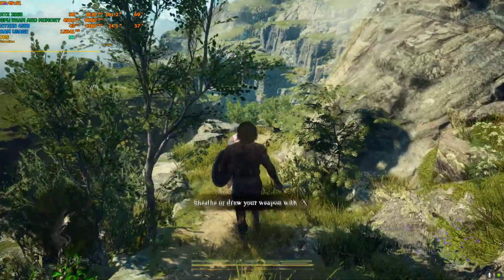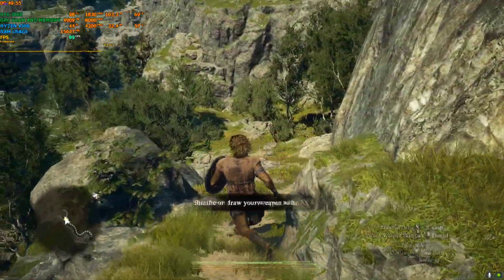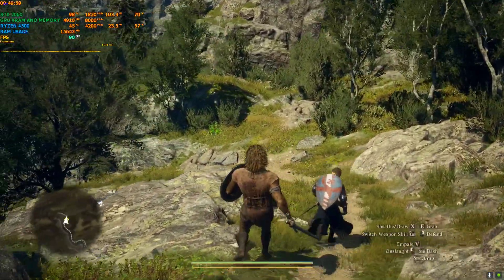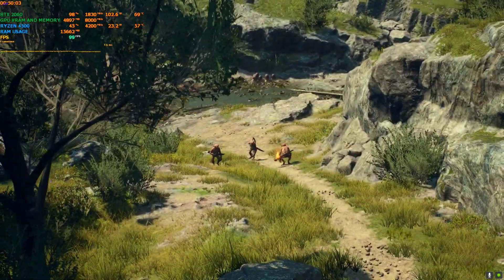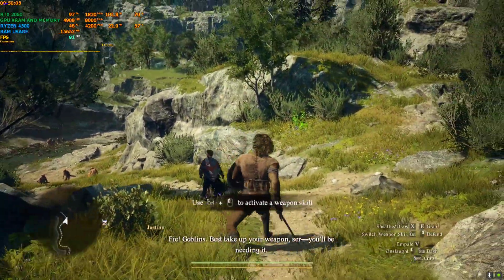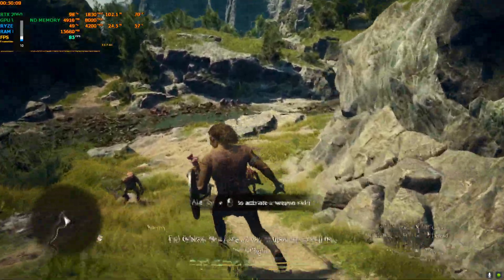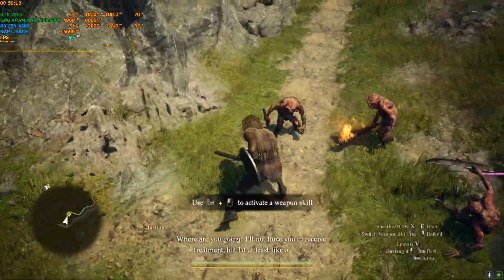There is a very slight HUD flicker as you can see on the subtitle that says 'draw your weapon with X.' But the game is totally playable — you can see almost all the UI elements, the maps, the HUD bars, and everything. The flicker is a little bit annoying but apparently there is no fix for the HUD flicker right now, so you will have to live with that. At least it's working, so that's a good thing.